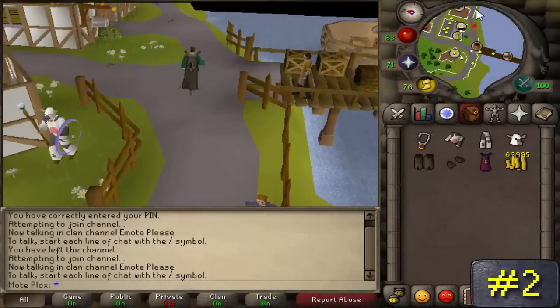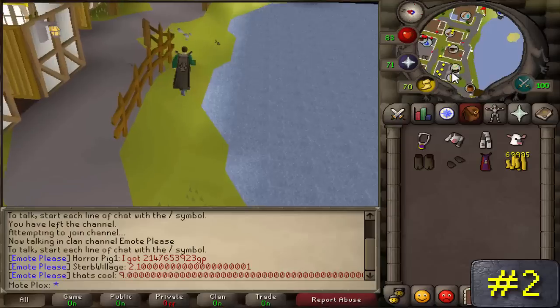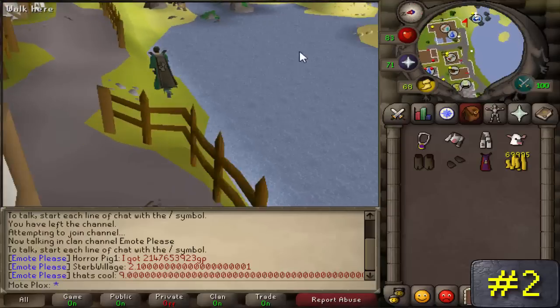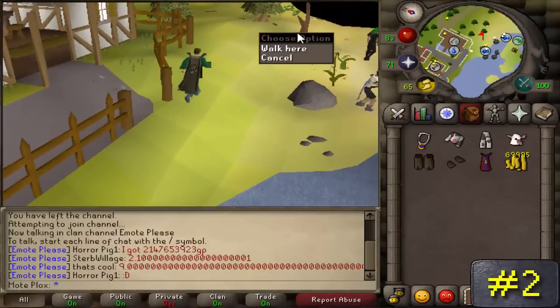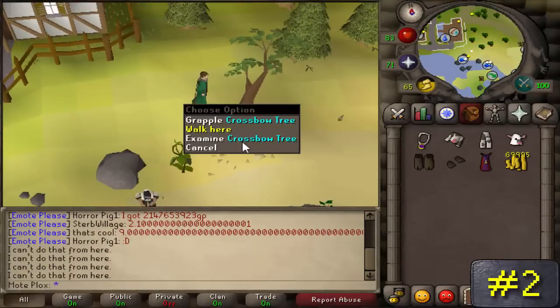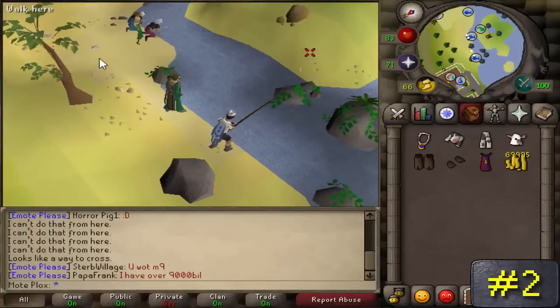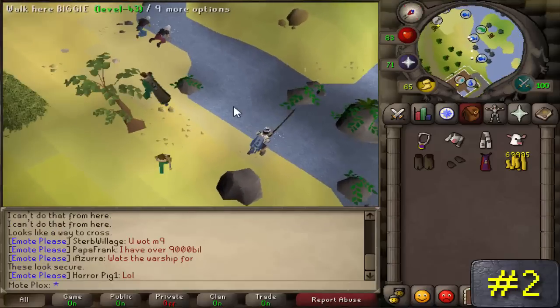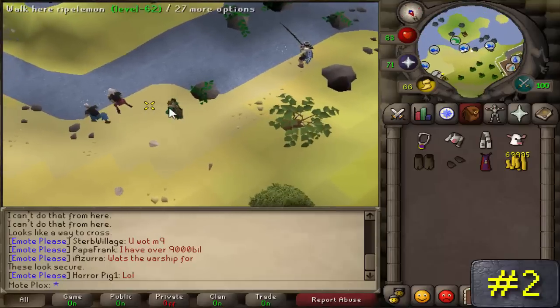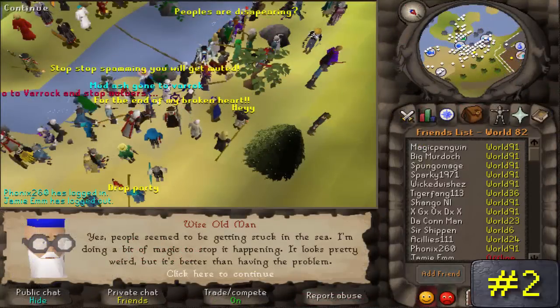Number 2. Do any of you recall a specific tree on the shores of Catherby in which you could grapple to get across to the other side that would lead you down into Taverley Dungeon where the black dragons are? Well, when this was first implemented into the game, a lot of players found the method of transportation to be glitched, and many ended up getting stuck in the water. To help people get unstuck since there was no home teleport option at that time, Jagex decided to place the Wise Old Man within the vicinity, and players could talk to him if they got stuck, and he would help them get unstuck by teleporting them somewhere else closer to shore. When a player that wasn't stuck talked to him, this picture holds his reply.